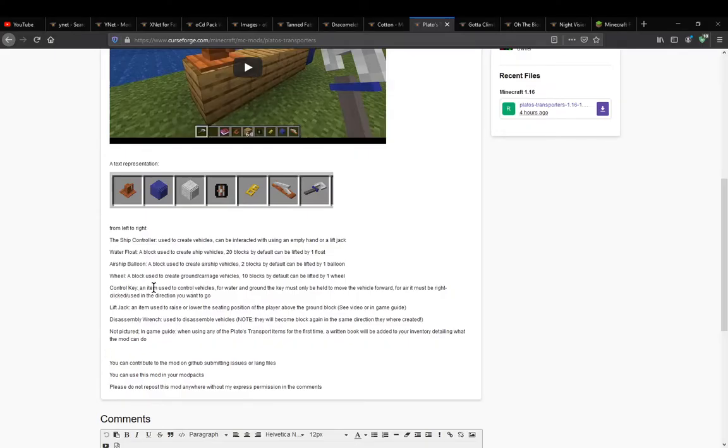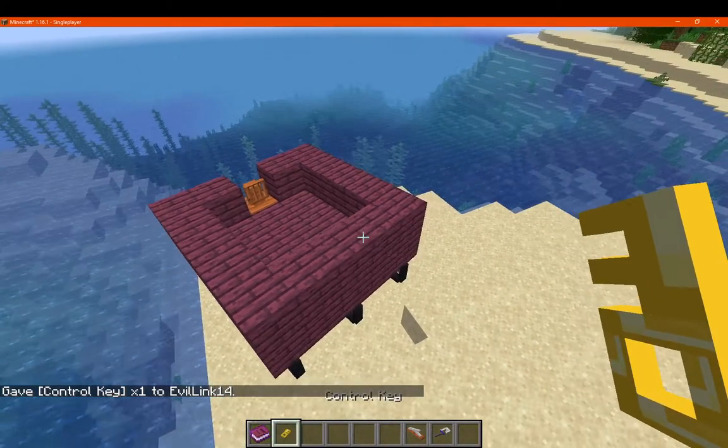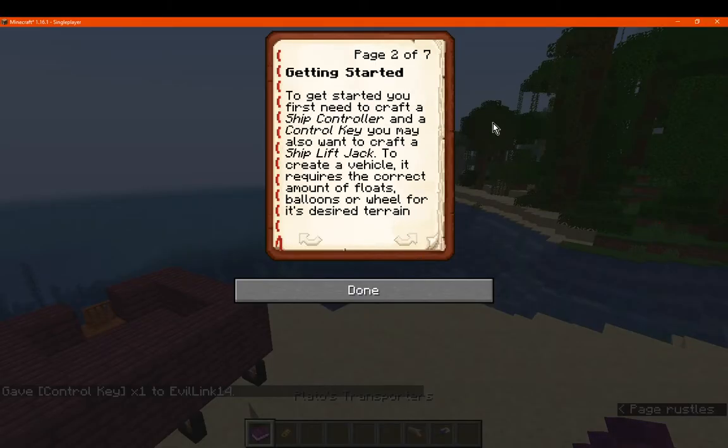Just checking in case I miss something. The control key is used to control vehicles for water, ground, and air — it must be held to move the vehicle forward, and right-clicked in the direction you want to go for air. You can also right-click the control key to get a guide book with details. The book says to get started you need a ship controller, a control key, and a jack.